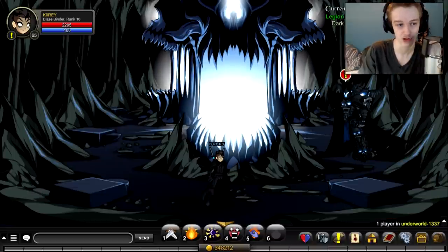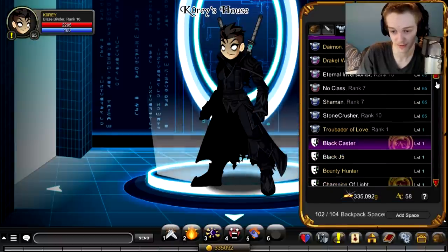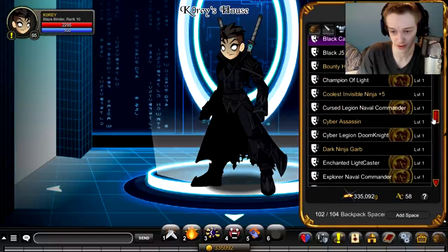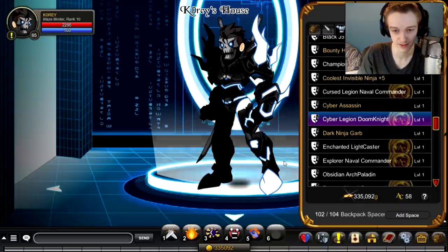Let's enhance this gear and equip it. Alright, here we are in my house. Armor first — first things first, armor. Cyber Legion Doom Knight, let's equip that.